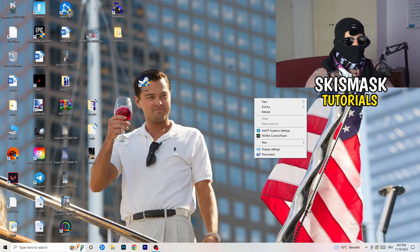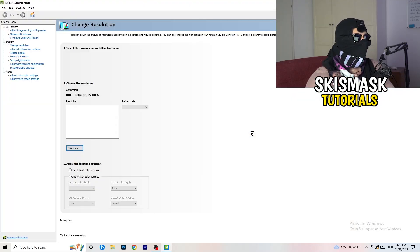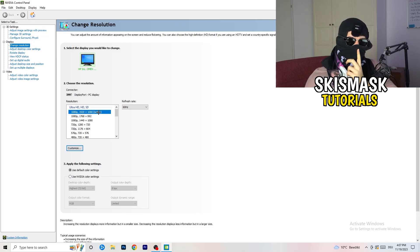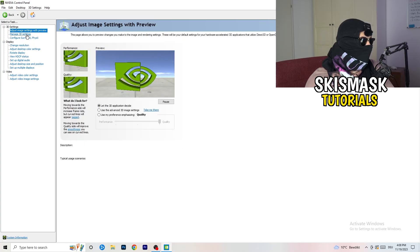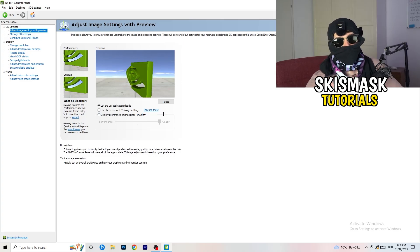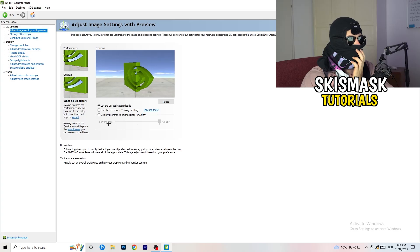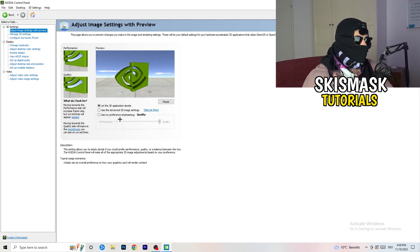Right click your desktop and open NVIDIA Control Panel. Check which resolution works best in your game — for me it's the native one. On the left-hand side, go to 3D Settings, then Adjust Image Settings with Preview. You'll see a slider with Quality and Performance options. I'm currently using Quality, but to increase performance, reduce FPS drops, and boost FPS, drag the slider toward Performance.